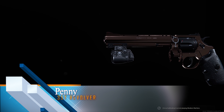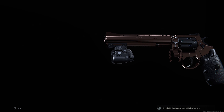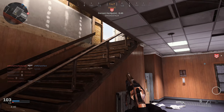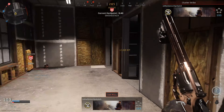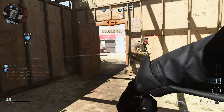For my secondary, I run the same across the board — it's a 357 Magnum, the revolver. I run it with snake shot as the ammunition type, stippled grip tape, sleight of hand, tack laser, and the long barrel. It basically turns it into a pocket 725 shotgun. I ADS it all the time instead of hip firing, and if you get somebody in the upper chest to head, it's a one-shot kill every time. So I switch to it in close corridors whenever I can.